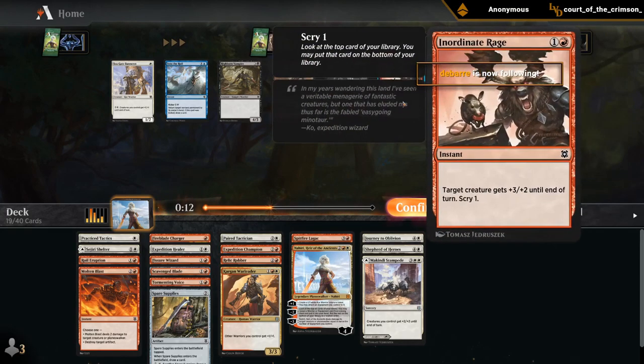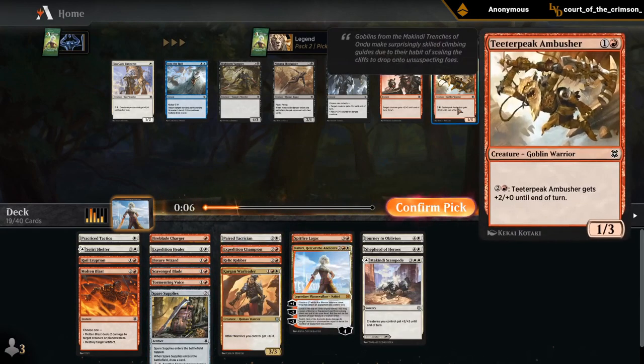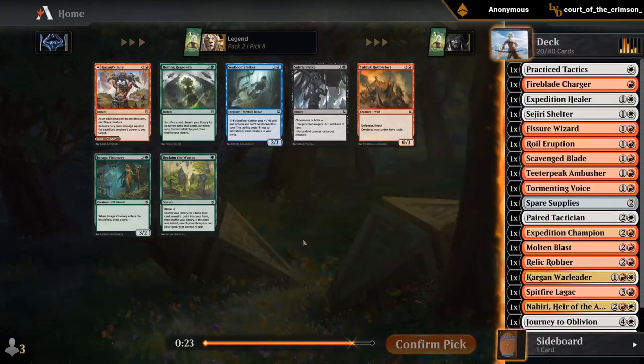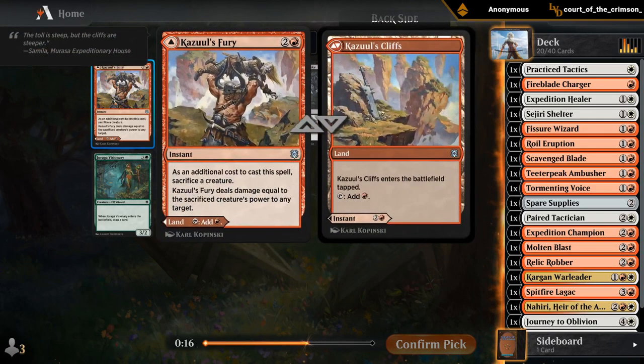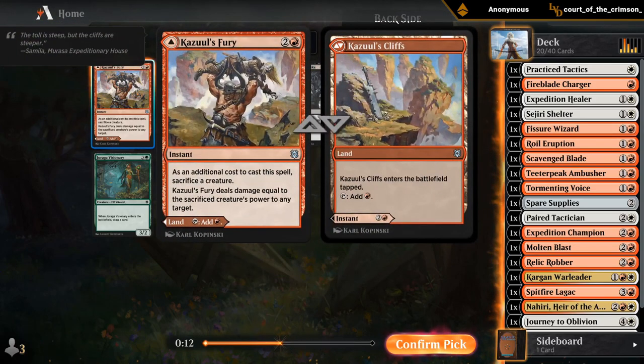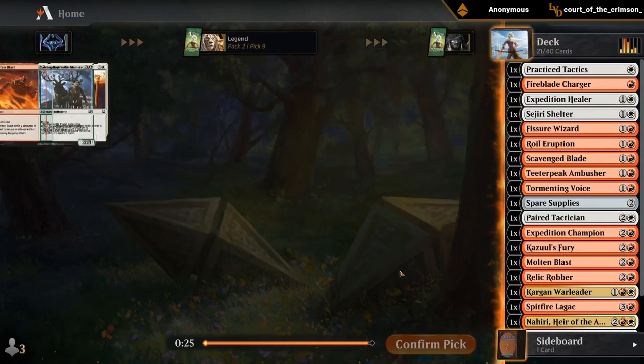Rage is a pump spell, probably less important when we have equipment instead. When you have equipment, they typically take over the same slots as pump spells would, since you don't really have room to play a ton of both. Don't mind a Fury here — can play it as a land most of the time, and every now and then it can make a difference as a way to close out the game.